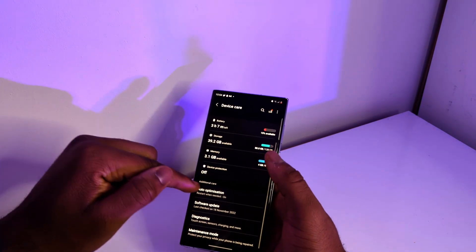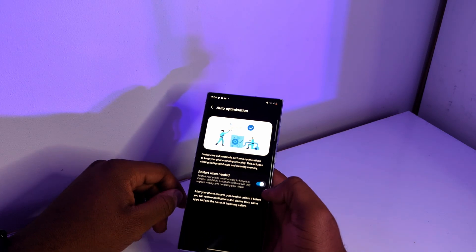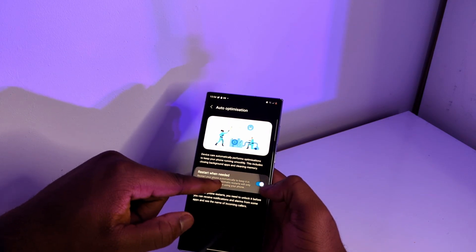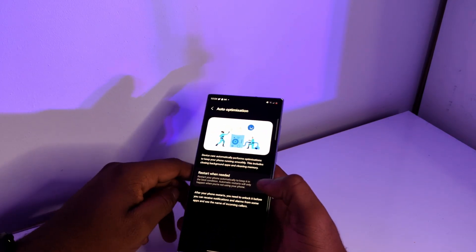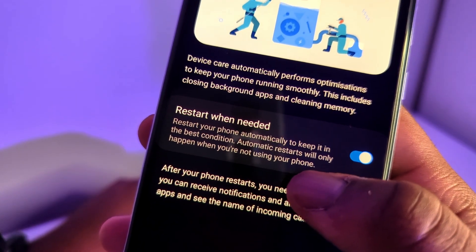Open up Settings and go to Battery and Device Care. Scroll down to Auto Optimization and turn on 'Restart when needed.' I've used One UI 5 for about three weeks now and it's been quite a journey — there's been a lot of ups and a lot of downs. To find out more about my experience with One UI 5, watch the video linked here. Like and subscribe if you haven't already, follow me on Twitter — it'll be the first link in the description — and I'll catch you in the next one.